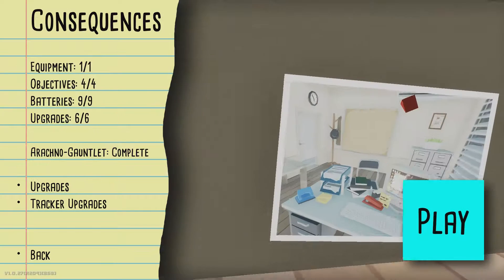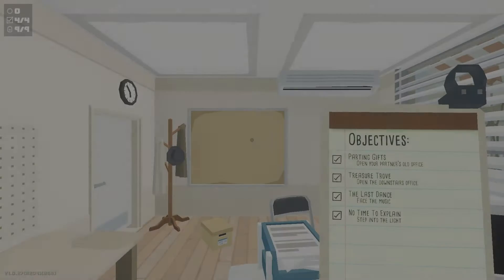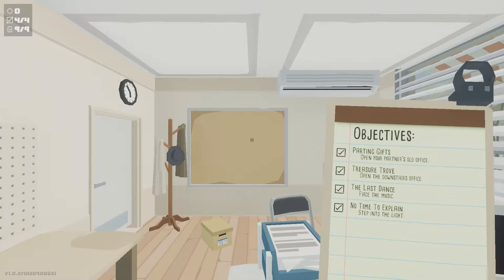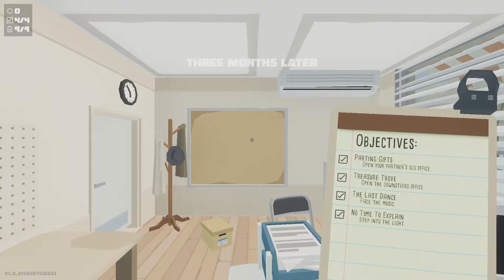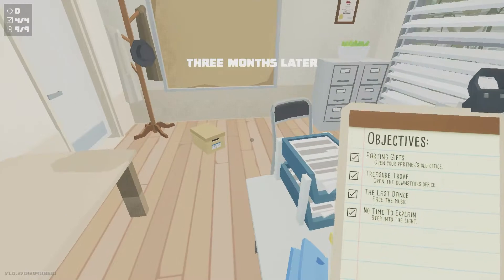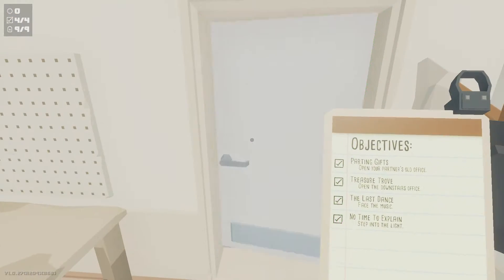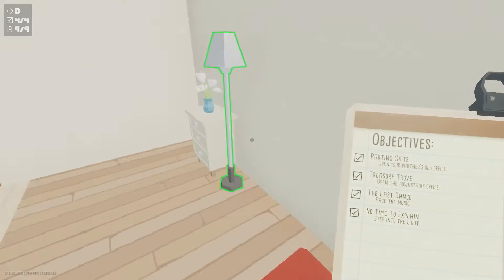We're going to be playing the last mission, which is Consequences today, and we're going to do the last arachno challenge, which will unlock a few achievements. All the collectibles — the batteries, equipment, trackers, and upgrades — you can finish up on this one. Here are your four objectives; nothing really hard, though you're only going to be able to get two of them until you do the arachno challenge at the end.